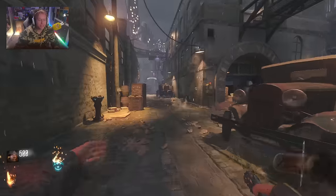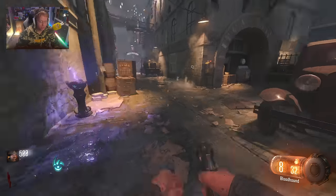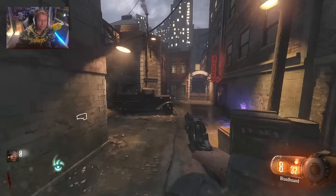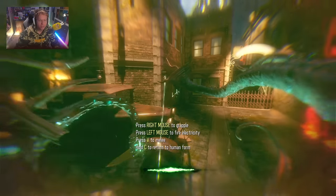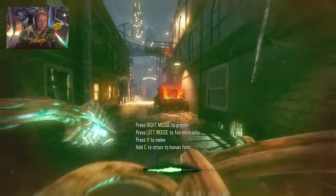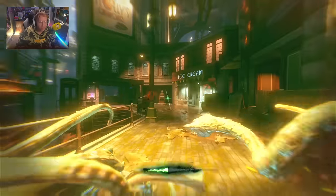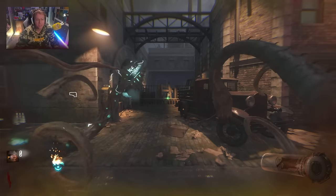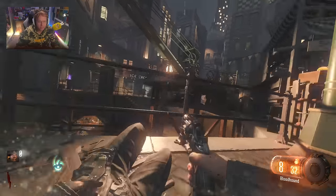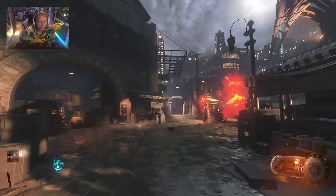Ladies and gentlemen, welcome to Shadows of Evil. Today the staffs are in the mystery box. This is obviously not on console - we have an elemental staff mod that will have every single one of the staffs in the mystery box. Today I'm going to be getting them and seeing if we can pack-a-punch them, how they work, and if they're as good as the versions in Origins. I'm running some dummy thick OP gobble gums because I just want the staff.